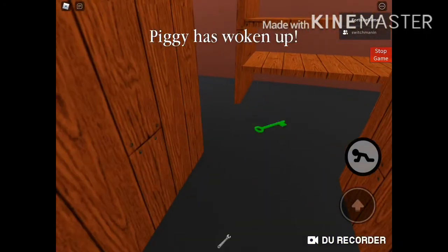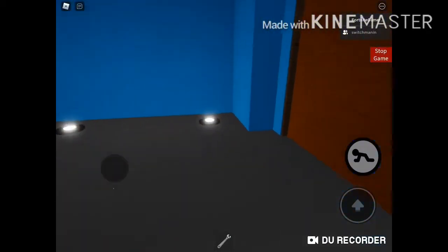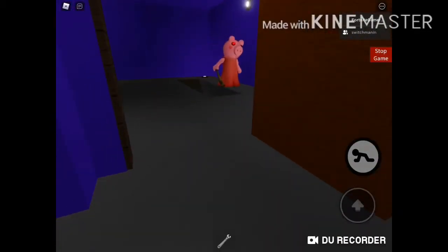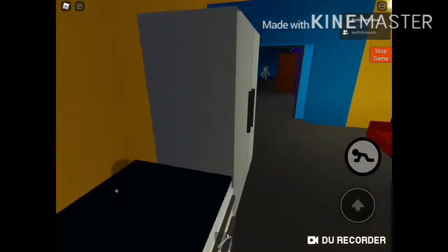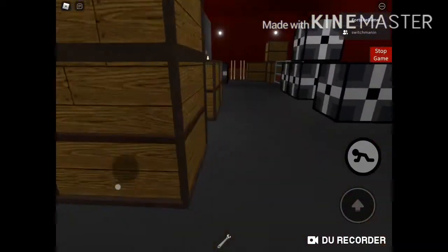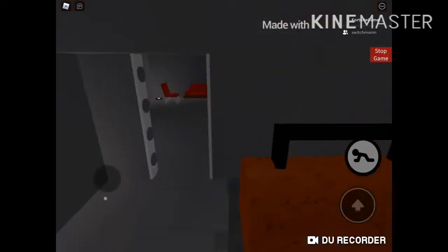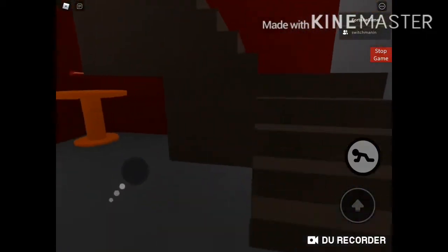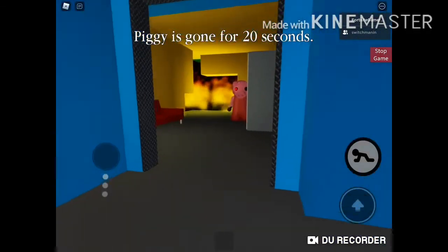I'm going to get the wrench and then go downstairs. I got the white key — there's the hammer. This is just the normal ending right now. Can you go get the hammer?